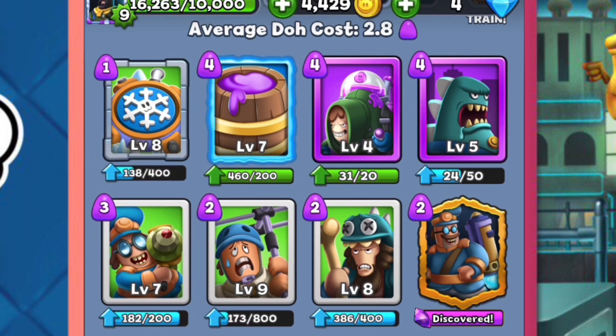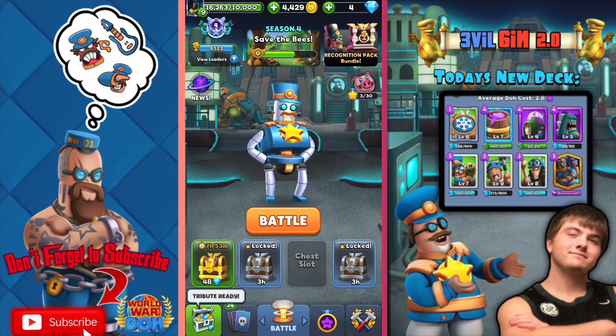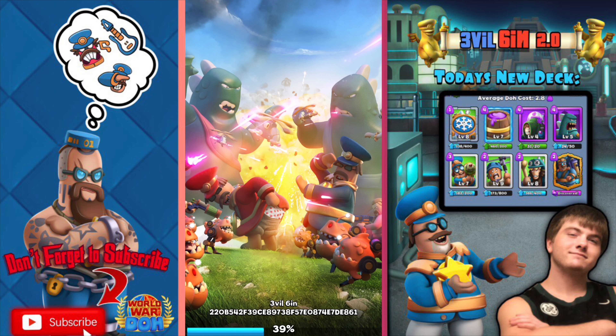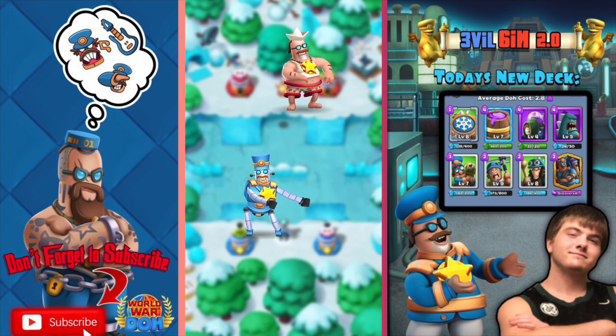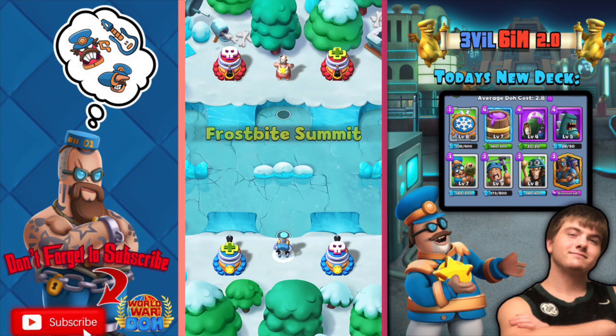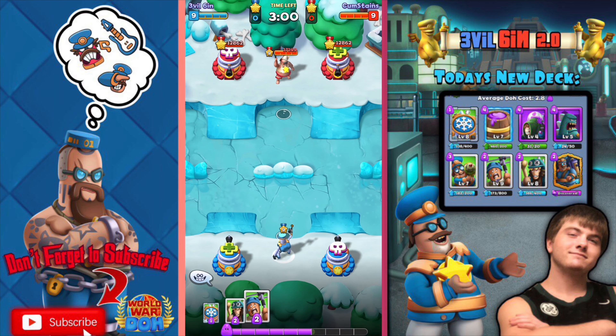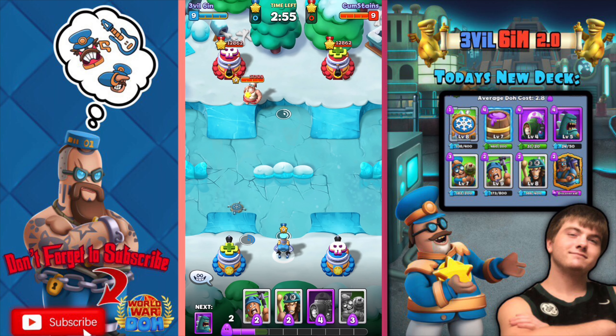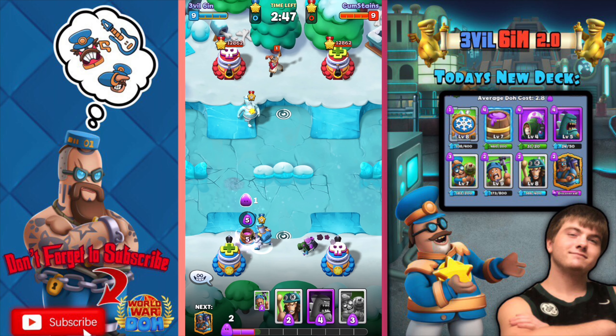I think this deck is gonna work because I'm pretty comfortable with mini mander and Greville already, same with caveman and freeze trap. Since we're throwing in the dough barrel, we're gonna have way more dough than usual. If we can cycle a lot of Rex eggs or even some dough barrels, and get a couple more Grevilles on the ground, this will go pretty smooth. It's a 2.8 dough cost deck, so comment below if it works for you.